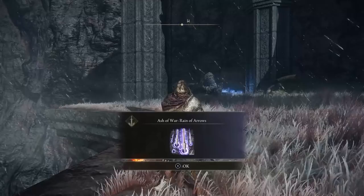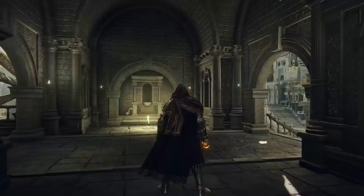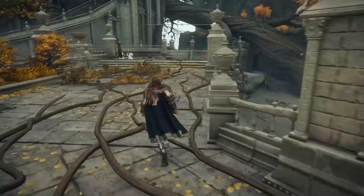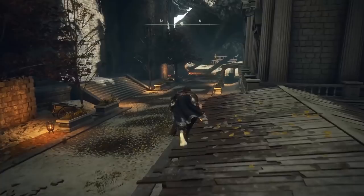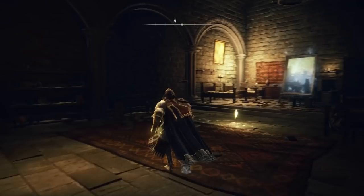The next painting is located in Lendell Capital. From the main site of grace, follow the familiar path then jump off the wall down into a large building. From there, proceed to the far back right door, take the first lift, then go right. It's fairly linear — you'll find the painting in front of you. This is the Flightless Bird painting.